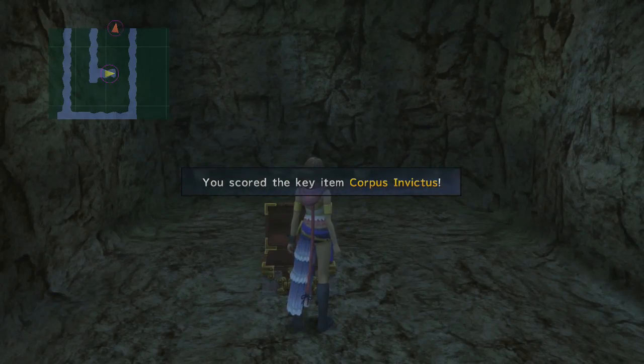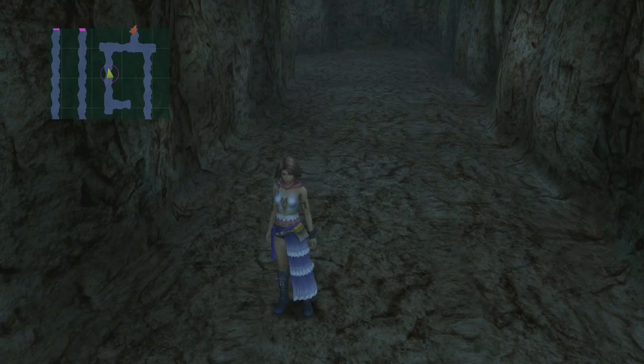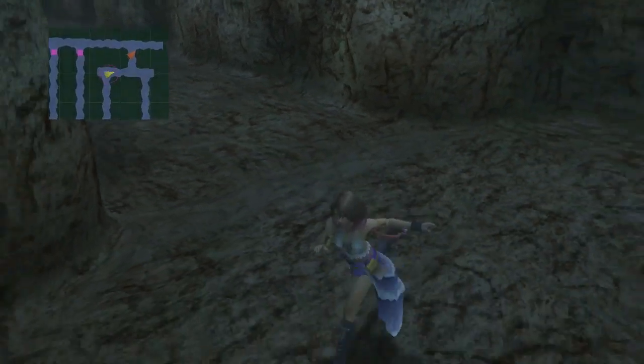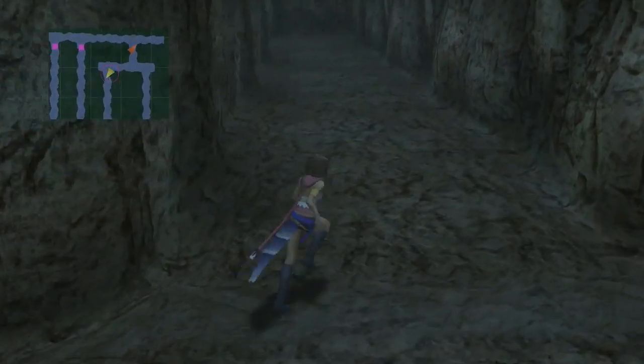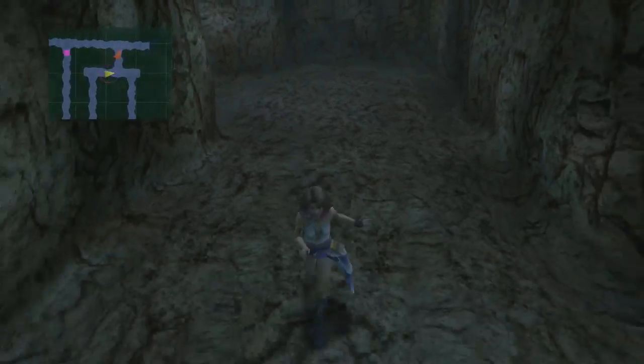Welcome back to another episode of Final Fantasy X-2. We are inside a hole in the Thunder Plains playing a little puzzle game, and in the middle of it I stumbled upon this key item, Corpus Invictus. If you're looking for this, I can give you a rough position — it's inside a corner that looks like a dead end. On the mini-map, it's on the far right-hand side of the entire map; just go down into a little opening and a dead end.